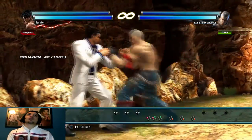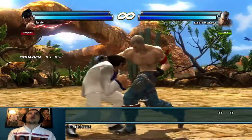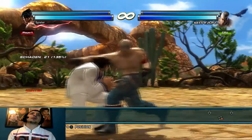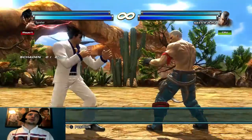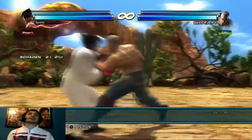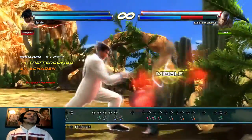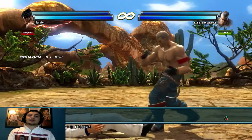Für jeden Charakter gibt es eine besondere Richtung – Brian greift gern mit rechts an, Jun gern mit links, und so weiter. Aber das wäre eigentlich zu viel für über 40 Charaktere. Am besten macht ihr es für die Seite die für euch am einfachsten ist. Ihr könnt zwar auch ducken, aber dann bleiben euch nur die While-Standing-Moves. Wenn ihr aber einen Sidestep macht und keinen String vollführt, könnt ihr auch einen Throw machen – ein Throw von hinten nimmt viel mehr ab als von vorne.